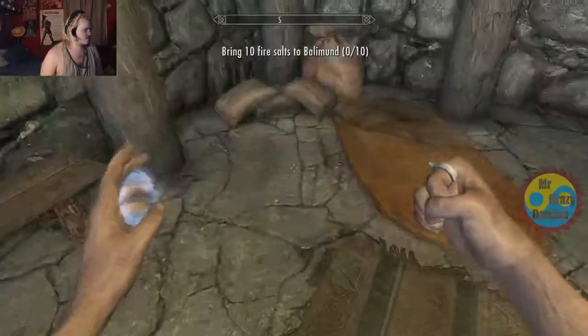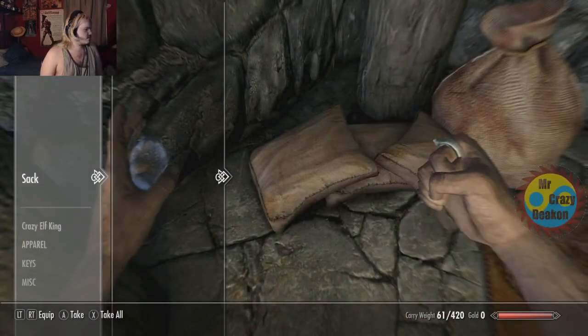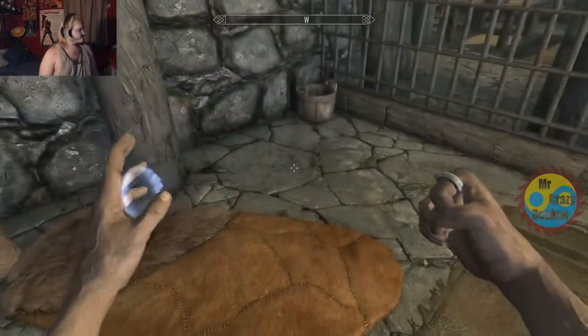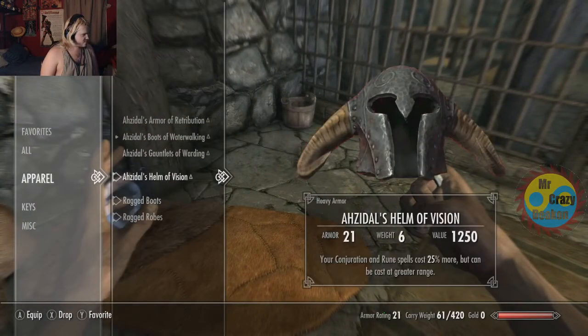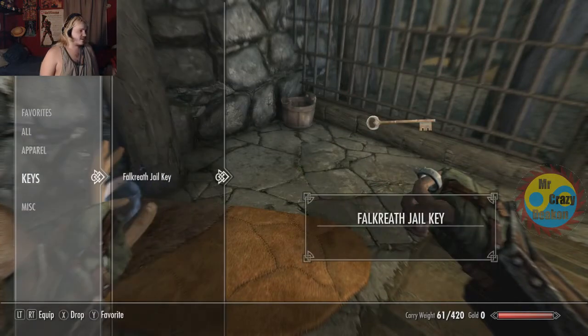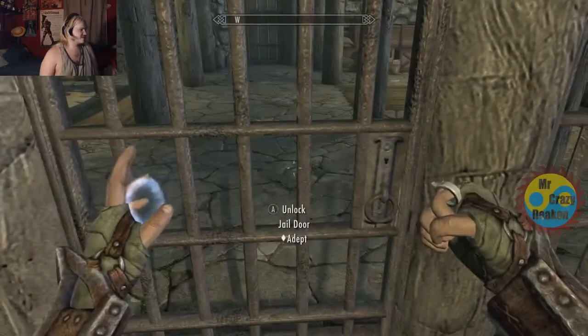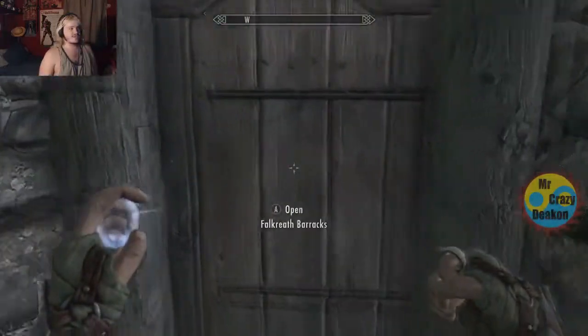Once you're in jail, go open that sack with your stuff in it. Go into apparel and equip all that stuff that you just put in — the heavy armor part. I got the key to break out. Go out, then you go get arrested again.